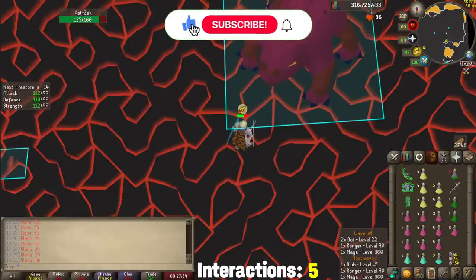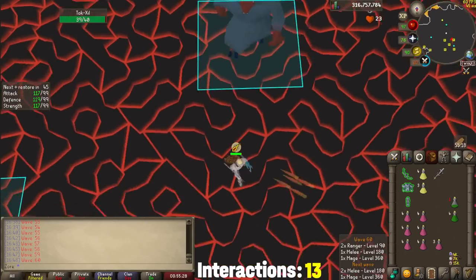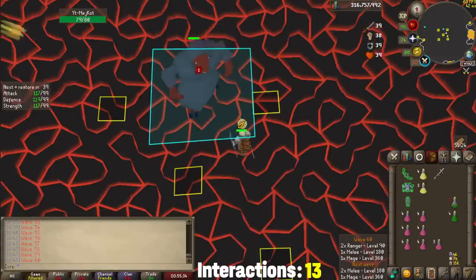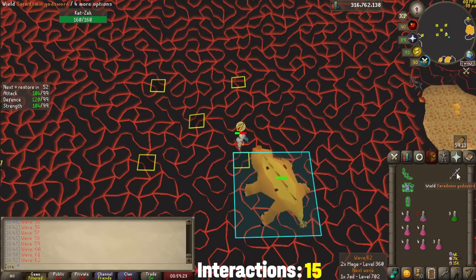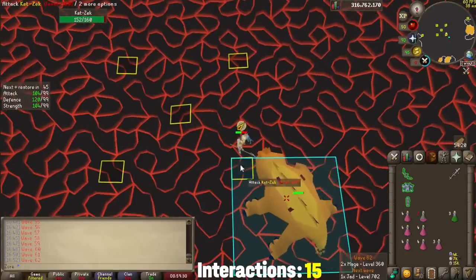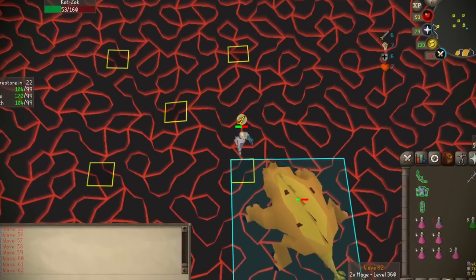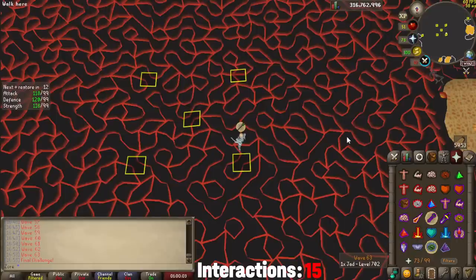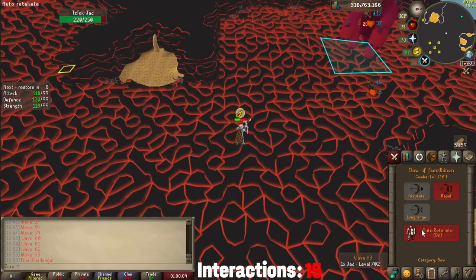Wave 50 — the interactions have been few and far between, and things are looking good. We are going strong on wave 60, but the supplies are starting to look a little bit thin. Wave 62, and I'm just barely coming up short on RNG for this last one. I am a stubborn man though, so even though I'm going to pay attention to this final major, I will stay within melee distance and accept my fate no matter the outcome. I am very pleased with this result — I honestly wasn't sure if I'd be able to AFK my way all the way up to Jad, but now with the final wave upon me, let's finally give this run some attention and get this fire cape.